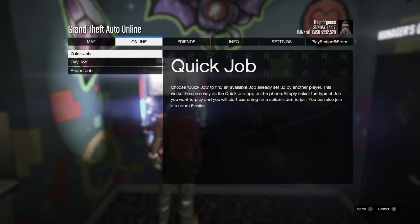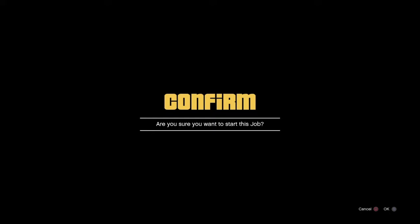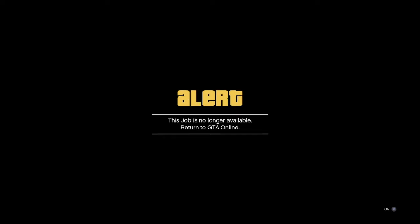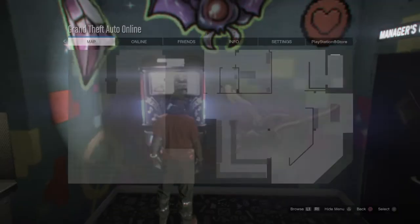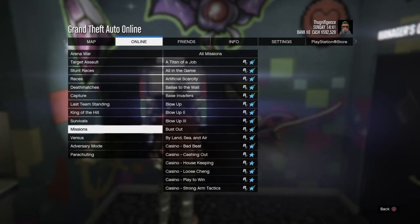Go to online, go to jobs, play jobs, Rockstar created, go to missions, go to Titan of a Job. As soon as I hit X, I'm going to hit right on the d-pad and wait about three seconds — it's going to tell me I can't start the job. Then hit X again, go back into online, jobs, play jobs, Rockstar created, and start up Titan of a Job again. You want to do this part fast. Hit right on the d-pad, count one-two-three, hit X, hit start again, go to online, play jobs, Rockstar created, go to missions, and start up Titan of a Job.